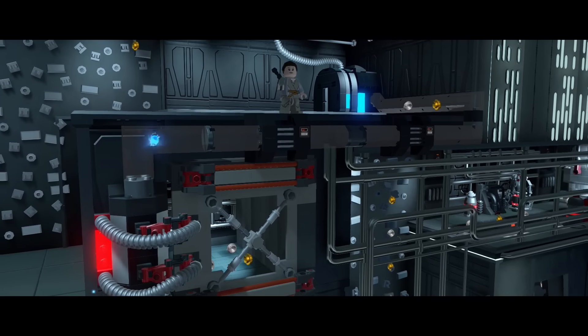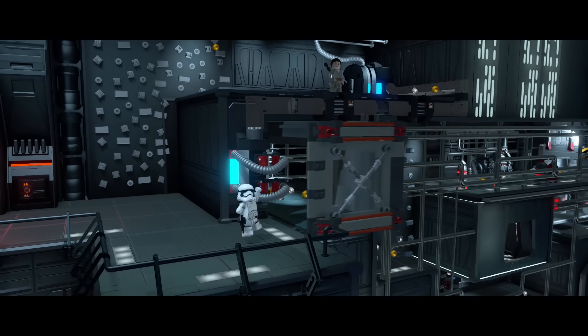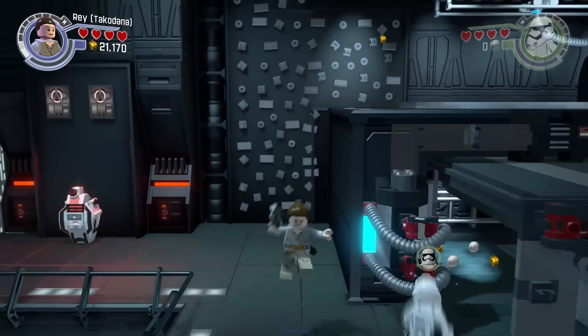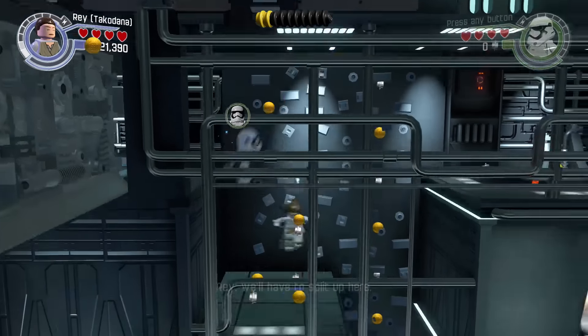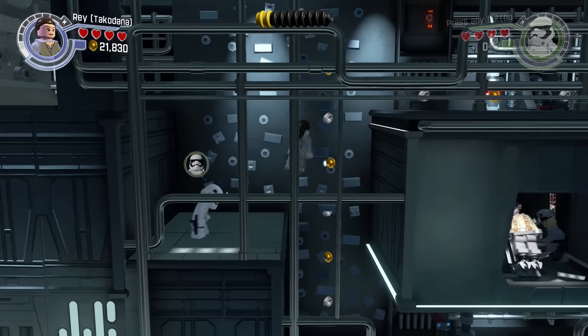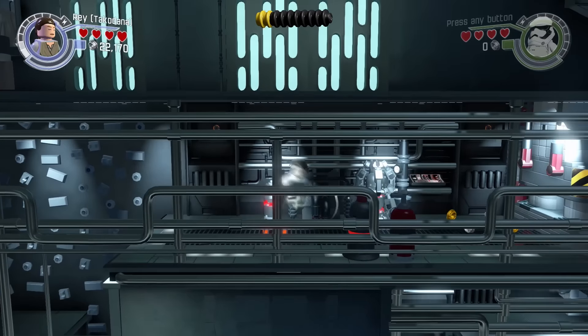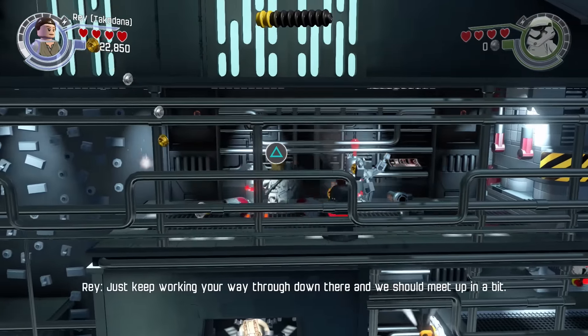And it should... I found this big door. Oh, fancy - he's celebrating! What are you celebrating for? He's still under mind control. I guess we can climb this then - we'll have to split up here. Look at that double puzzle thingy - he's working his way through down there and we should meet up in a bit.